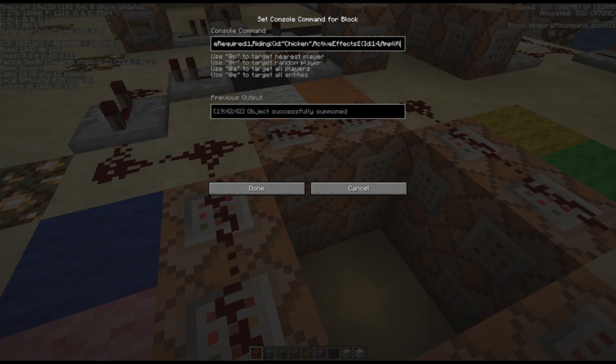He's then spawned riding a chicken, and the chicken has an active effect — a spell of ID 14, which is invisibility, amplifier of 0, and a duration of 9999999999 which is effectively indefinite. So we've got a baby zombie called White with a white leather tunic and white leather helmet, riding an invisible chicken. PersistenceRequired: 1 is on the chicken as well just to be sure.